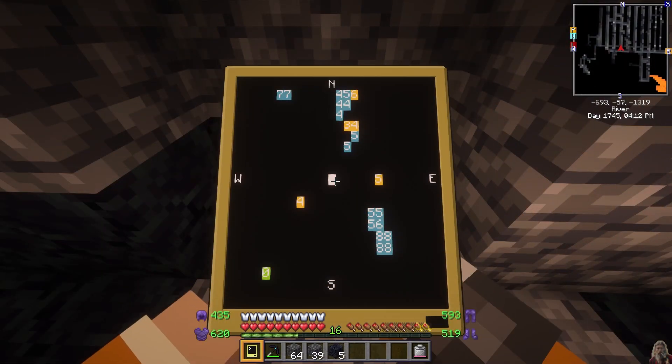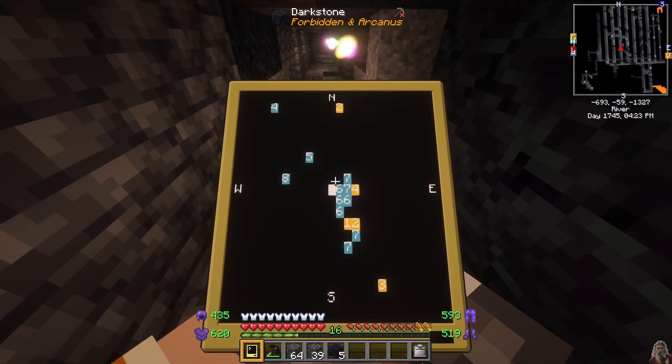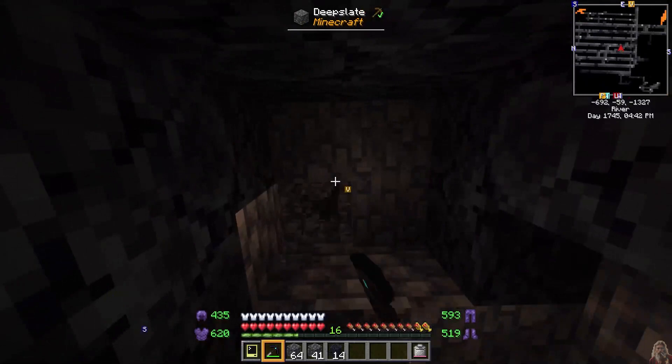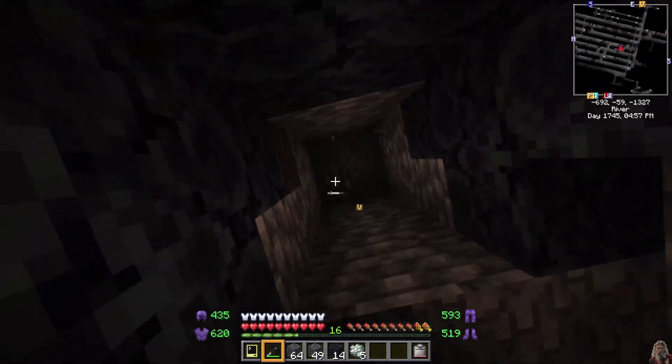One thing to remember is that the scan is relative to Minecraft North, so if you don't have a minimap mod, make sure to bring a compass so you can orient yourself. The program also offers options to view all the local ores and their names, as well as display the exact relative coordinates of the nearest detected ore.